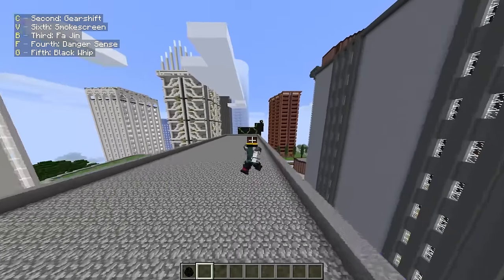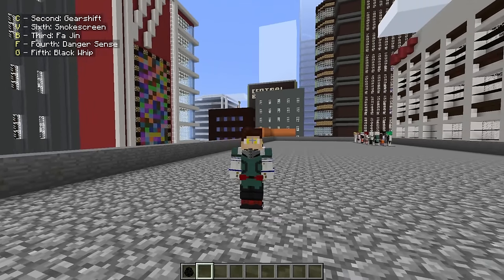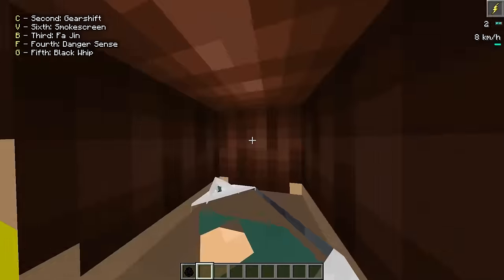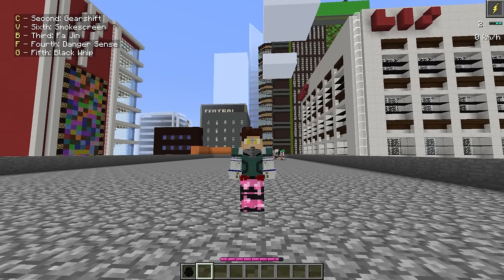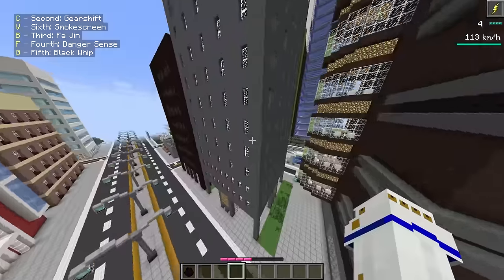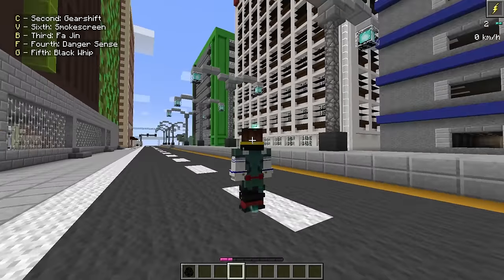First ability is Second Gear Shift, which is a scroll ability. That is the normal ability we've seen Deku use all the time — his little lightning ability appears around him and we can slow ourselves down or speed it back up. Next is the third quirk, Fajin, which lets us boost our speed even more. We can boost our speed even more! That is really cool attention to detail, and it only lasts a certain amount of time — which is pretty much spot on to what it does in the show.